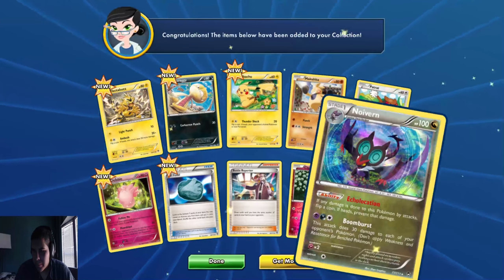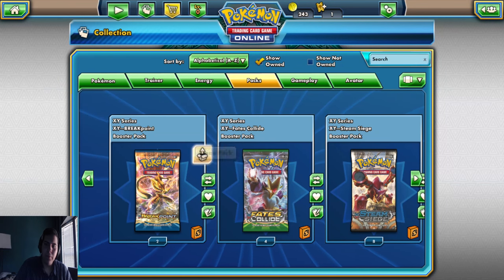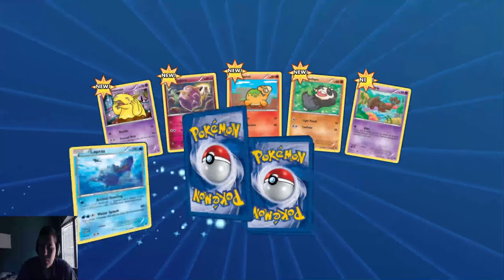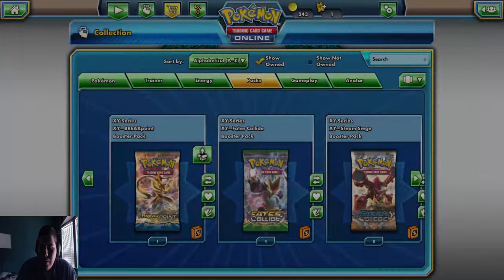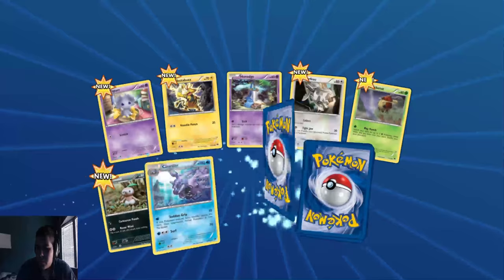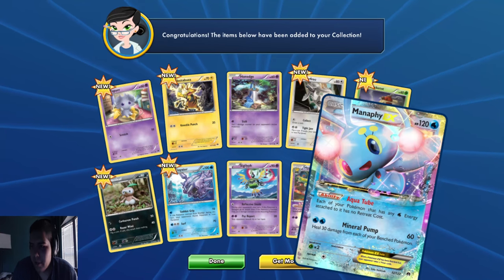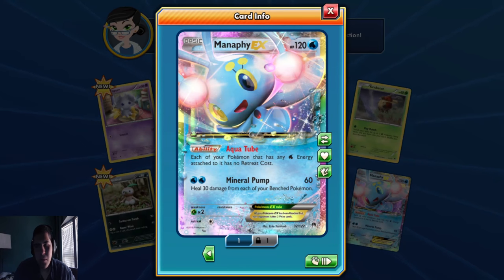Press pull. Hollow Noivern. You guys hear something in the background? It's my cousin, he's in the room right now. Oh, puzzle time. Nothing, just a regular Ferrothorn. Let's do cards. Manaphy EX - one good pull. Each of your Pokemon that has any water energy attached to it has no retreat cost. And then for two water energies, heal 30 damage from each of your bench Pokemon. That's a good card.